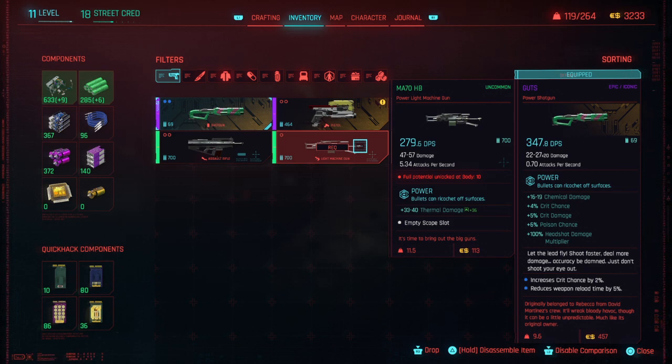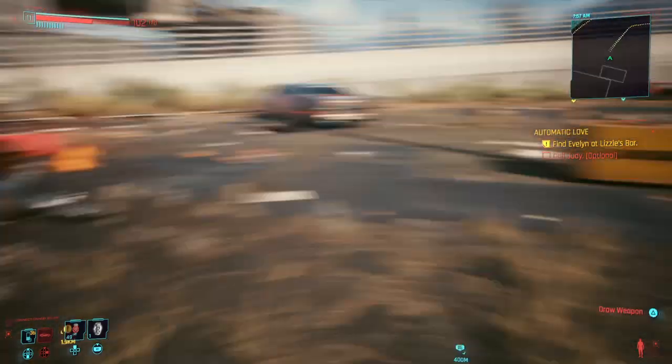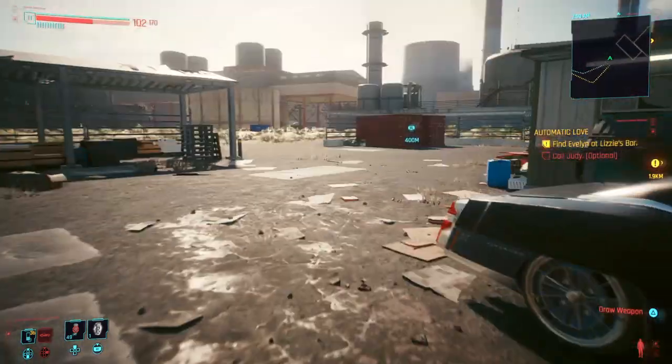So if I can find the MA-70HB, you guys can too. Cyberpunk must have listened to us complaining about random locations — we don't like it. We want to all be able to find the same weapon in the same place. It looks like patch 1.6 has answered that problem. We still don't have a DLC, but give CD Projekt time — after they get Cyberpunk out and make millions, they'll give us a DLC. That's it for this video, guys — go get that weapon and have fun. Make sure you get your body up to 10 and use it right away. It's a machine gun, it's going to be awesome.